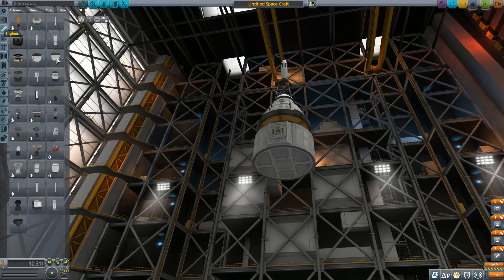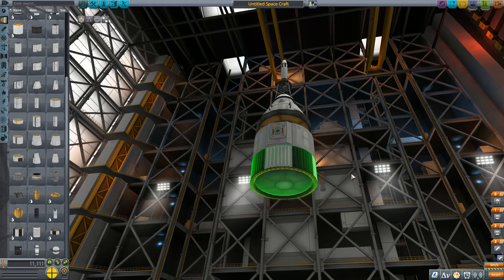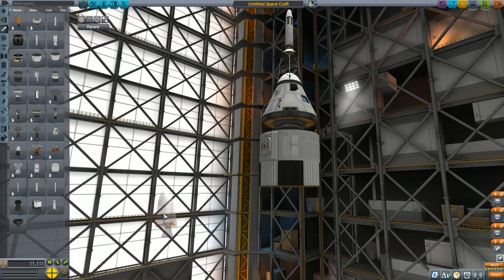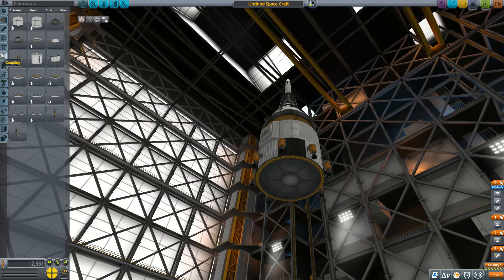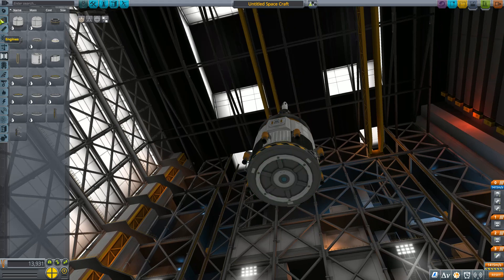Now it went up with the lunar module — believe it or not, it was actually a two-stage thing. I have no idea what the engines on it were, so I'm just going to slap on these and a little fuel tank. Now the fuel tanks don't look accurate, but that's all we've got. Slap on the engines. I'm going to use the docking up here because it's really going to be nice to have things that don't have to be staged, and that's going to make my life a lot easier.